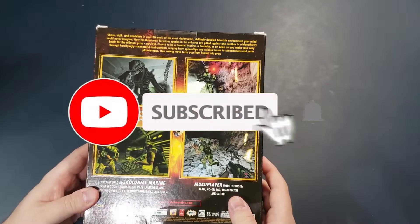Let's look at the manual first. It's a full-color manual with installation instructions, main menu, single player, weapons, abilities for Aliens, Predators, difficulty levels, different enemies, key commands, options, and credits. Pretty comprehensive.